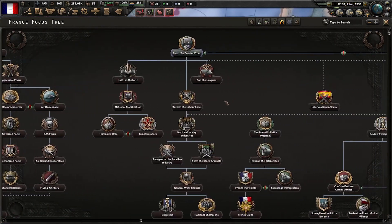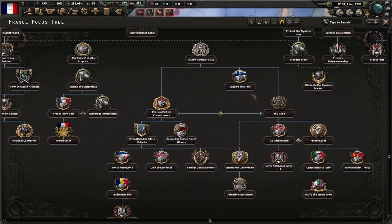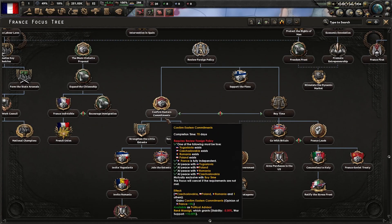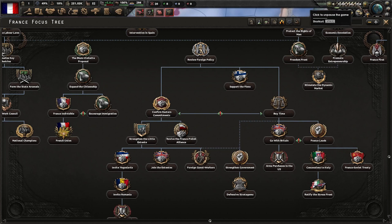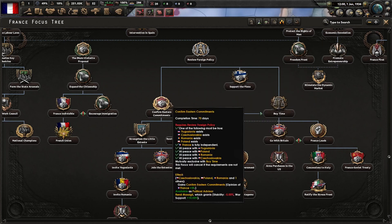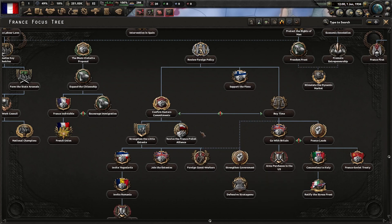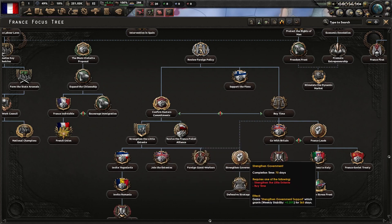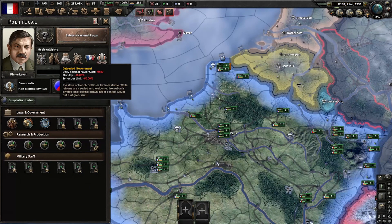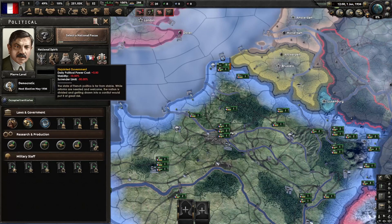For National Focus, this is going to be the plan. We're going to do Form the Popular Front, go down to Review Foreign Policy, and then we'll do Confirm Eastern Commitments and form the Little Entente. This will be how we're going to strike at Germany quickly in 1938, when they try and take the Sudetenland from Czechoslovakia. We will fight them and hopefully take them out within a year's time. After we get Czechoslovakia and Poland, I think I'm going to do Strengthen the Government — let that run for a year so we can get rid of this disgusting National Focus — the lack of daily political power.